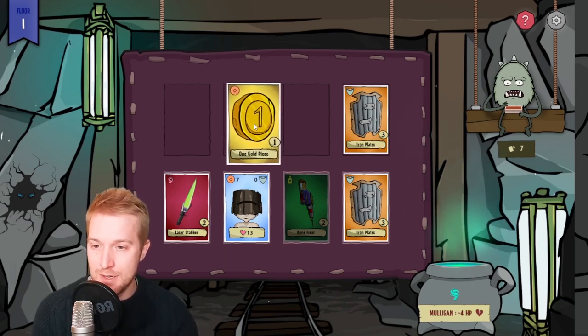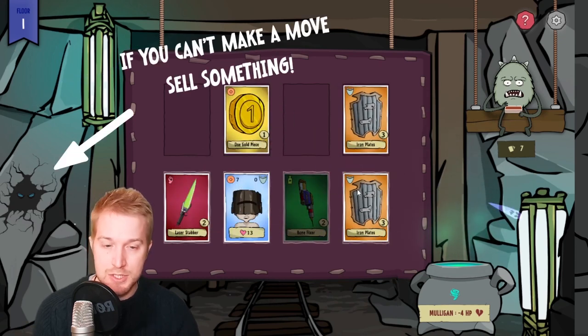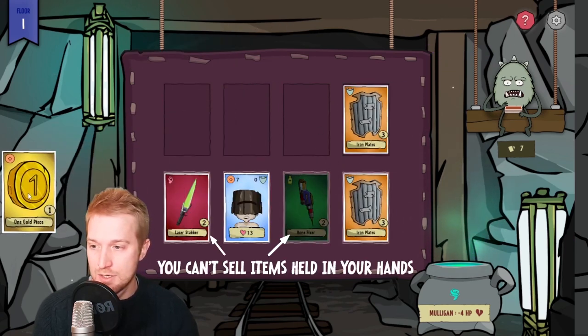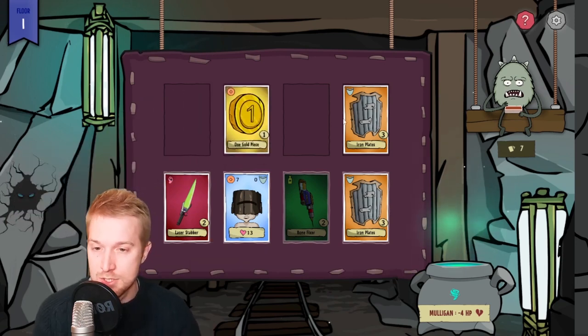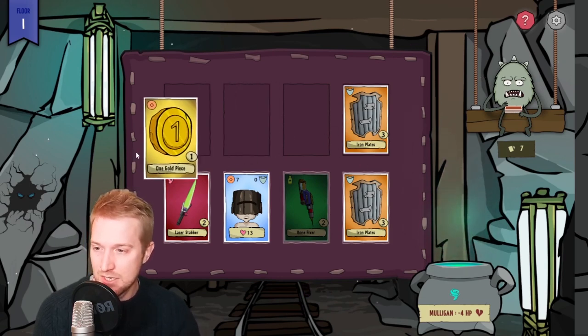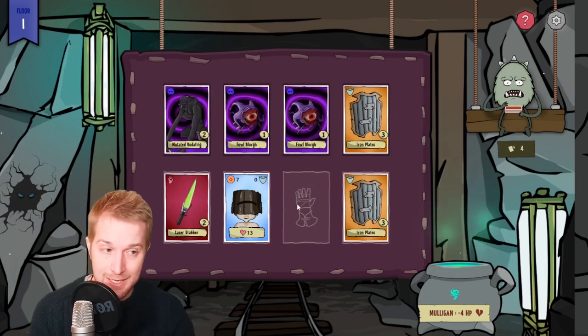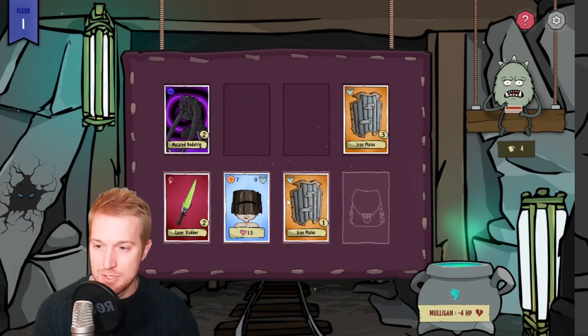Now I can't actually drag this down, or this one either. So I can either sell this card, sell this one, or drop this one in there and not get any gold for it. It depends on what you want to do and what your play style is. Either way I need to get rid of something here, so I'm actually going to get rid of the gold piece. The health potion disappears at the end of the turn, so you have to be careful about the slots you use because if you fill them you won't be able to use the potion.